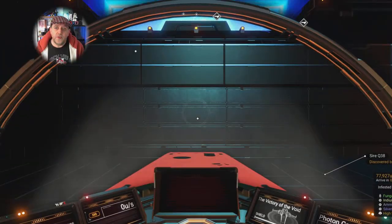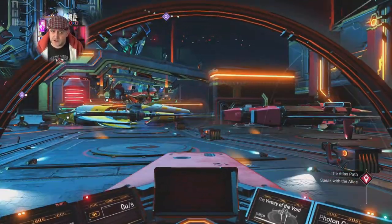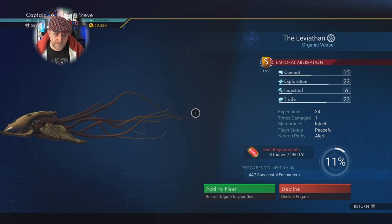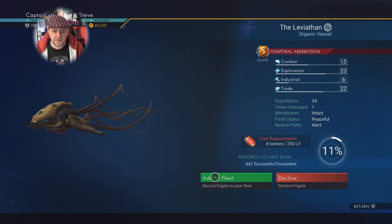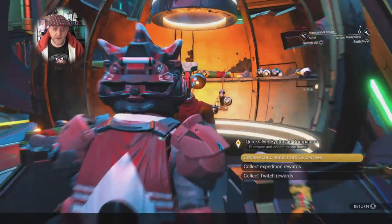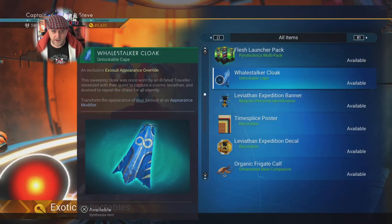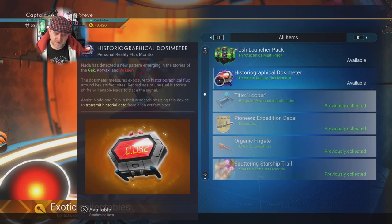Now let's fly on over to the Space Anomaly — the Nexus, whatever you want to call it — and I need to go speak to the Quicksilver merchant, also known as Johnny Five. Collect expedition rewards — second one down. Because I've actually claimed everything over on my expedition, I've completed my expedition. I've got it here to add to fleet now, brilliant. The stats are pretty much the same as the one I claimed on my other save — everybody's getting the same thing, no random generation, and it was the same color, that lovely brownie tinge.